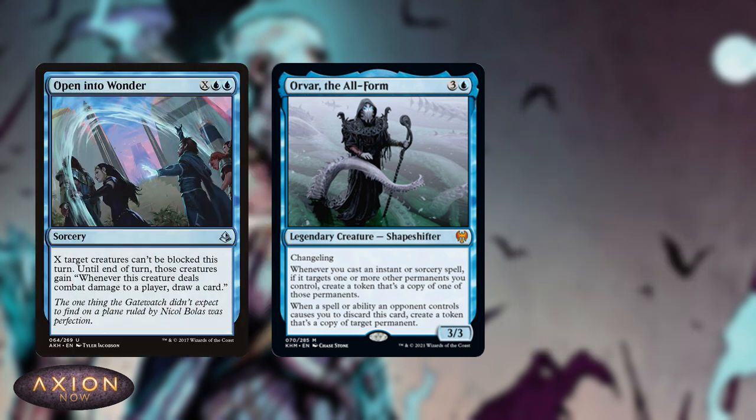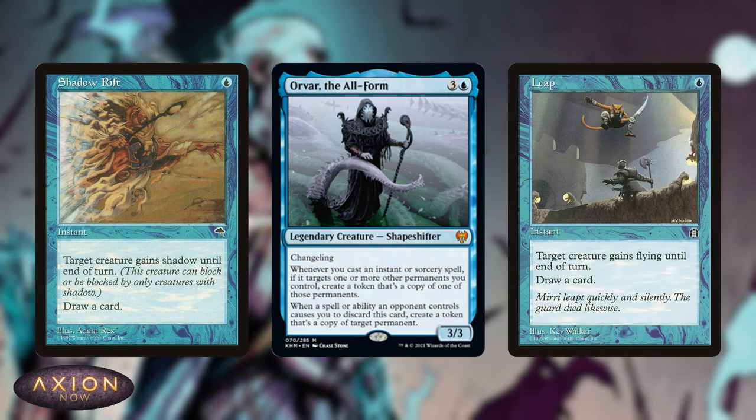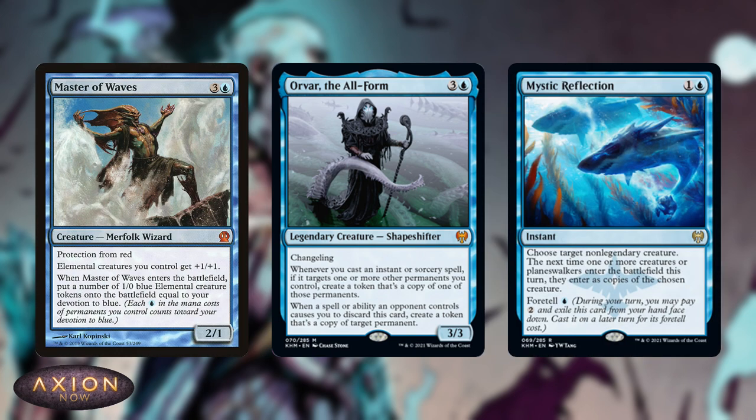You can also use it to get quite a lot more value off of some cantrips. You've got things like Opt into Wonder, making creatures unblockable and then getting another creature as well if you've got Orvar on board. Or Shadow Rift and Leap, being able to get a decent amount of damage in while also drawing the card and creating another creature. I've got a feeling that Orvar's deck could be a pretty good home for the new Master of Waves and Mystic Reflection combo — creating extra Master of Waves using a card like Shadow Rift with Orvar on the battlefield, and then Mystic Reflection turning all of the tokens created with Master of Waves into another one.